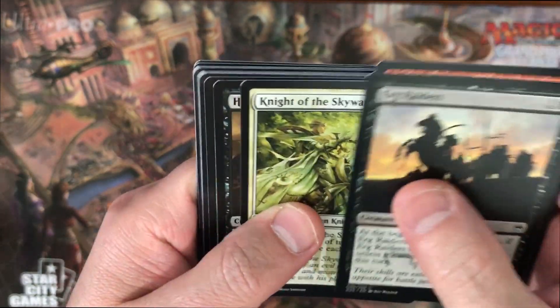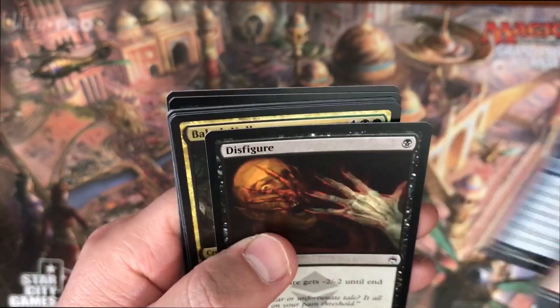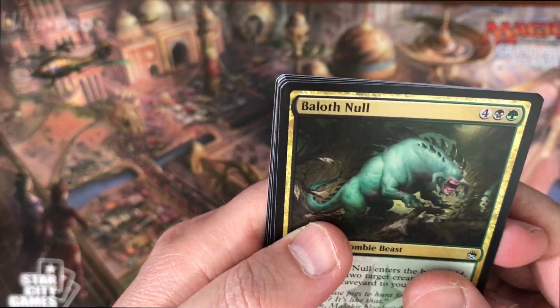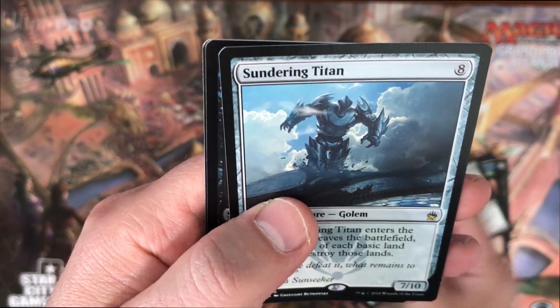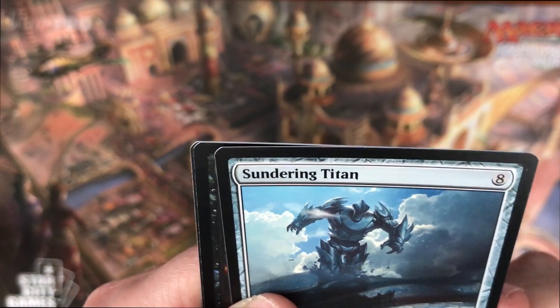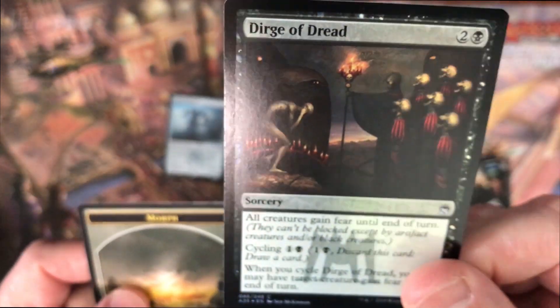Air grinders, brass knife, boring stuff into the common pile. And then Sengir Titan - that's our first rare, and then we have our foil here.